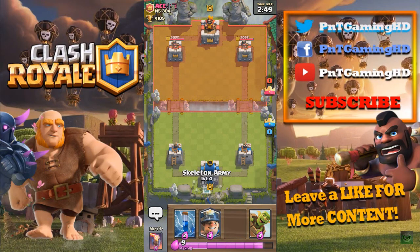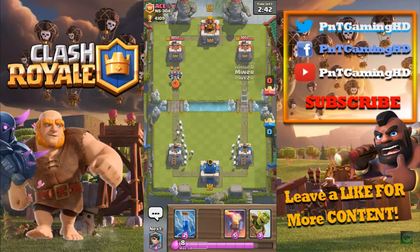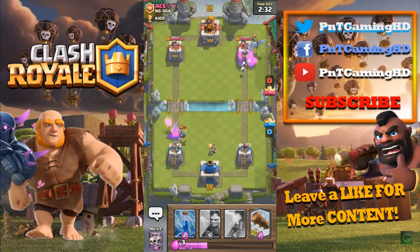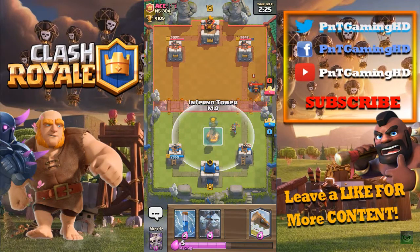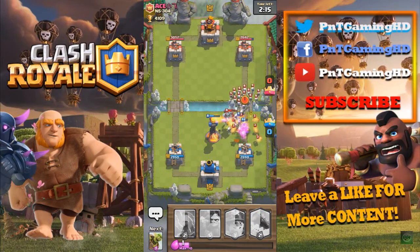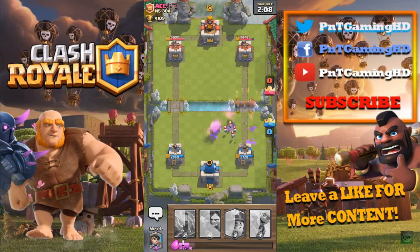Second battle, we're playing against Ace from N5304. I'm gonna split the skeleton army to make him think — 'what is he gonna do?' — and then I'm gonna put my miner and my goblin barrel on the other side, switching it up a little bit. He's gonna zap it — that's probably the best counter you can have. We did 400 damage to his tower, not too bad. He does have a lava hound, which is gonna cause us a lot of problems. We need the skeleton army just to distract the pups and his skeleton army — we're gonna log it down. That was a terrible log, but it's fine.